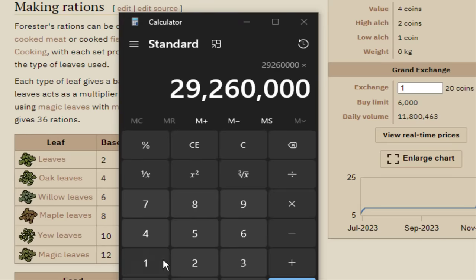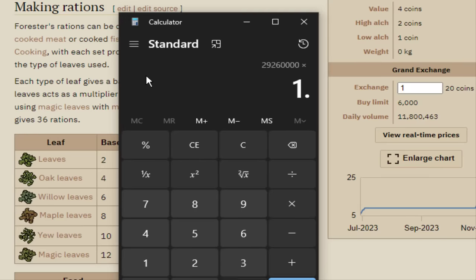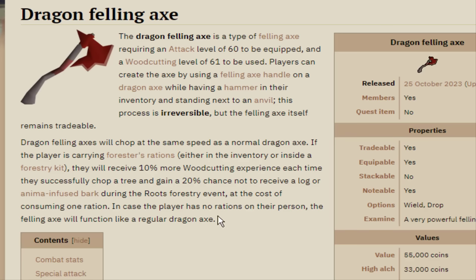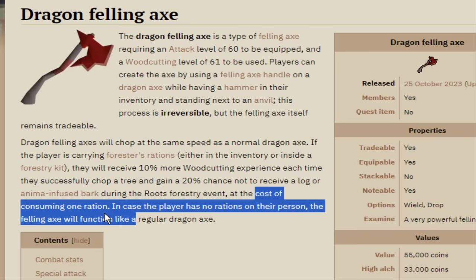Don't want to forget about the Lumberjack outfit. So if we add on the 2.5% bonus from that, it's basically 30 mil woodcutting XP. You do have to upkeep the Felling Axe though, because every time you chop a log with it, you use up one ration.